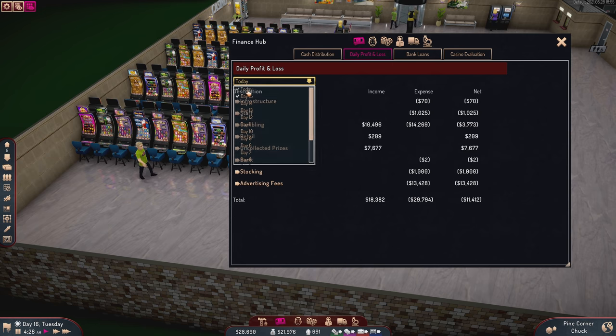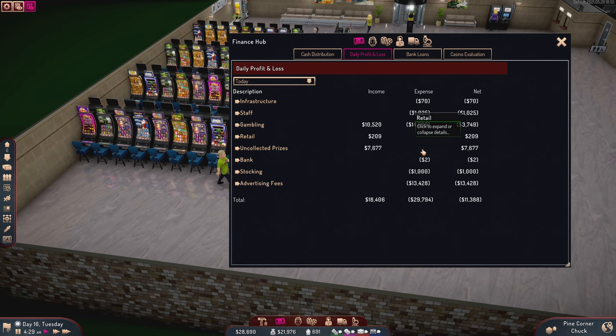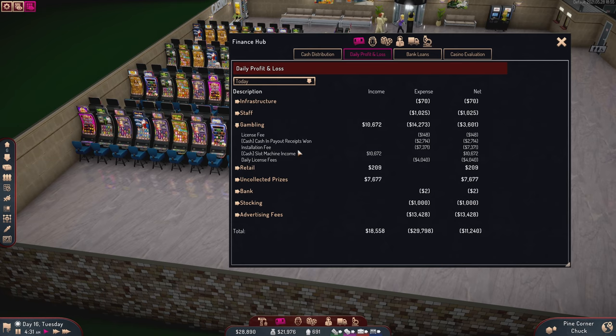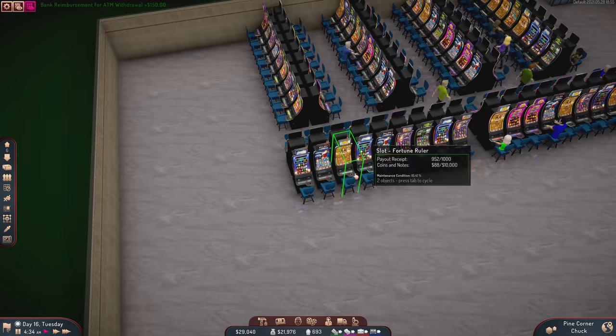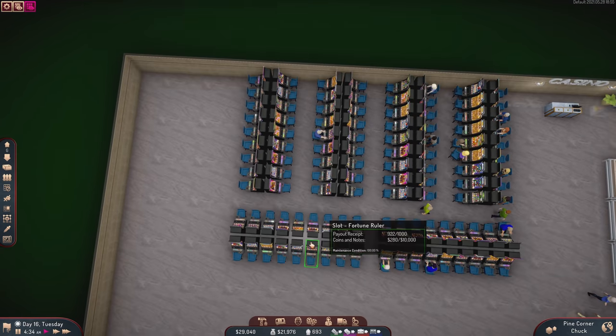Now that I've configured all of these, we'll see what we get. Right now my income is a little bit lower than my expenses because of installation fees — that's the big thing, not the cash payouts. I anticipate us having a really high day here, but it's going to get even better. I also brought in marketing to get more people today.